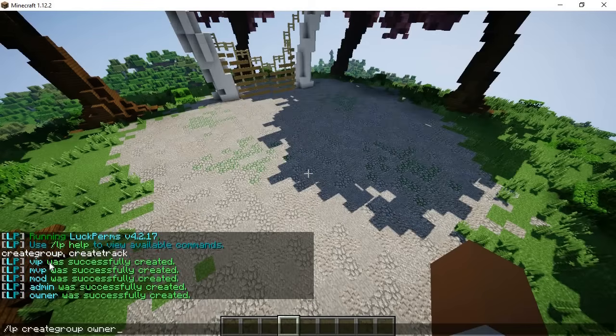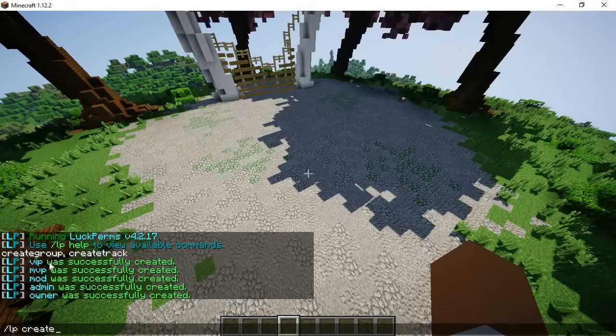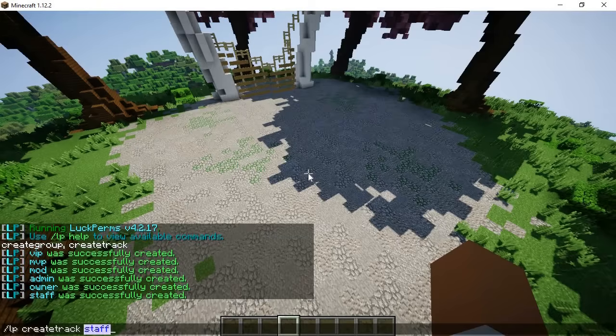What we can do next is create tracks. Tracks are a basic way to level players up between ranks — that's the best way I can explain it. All you have to do is LP create track and then name it. I'm going to create one called staff and another one called ranks, which are ranks that players can earn.